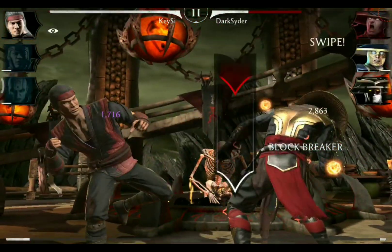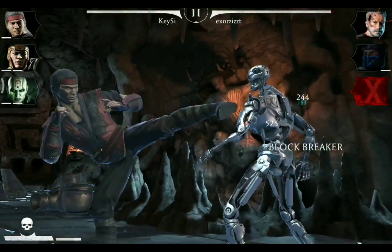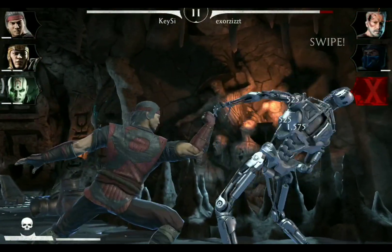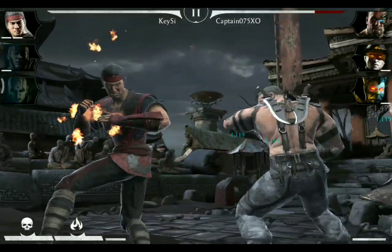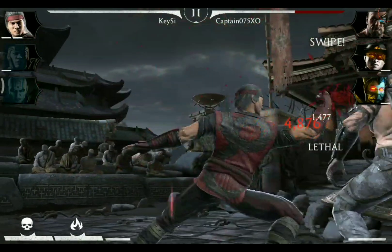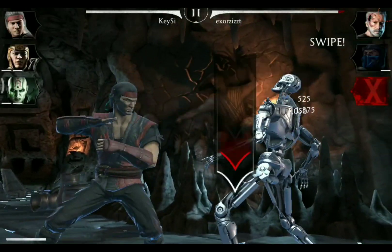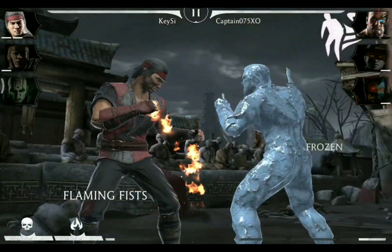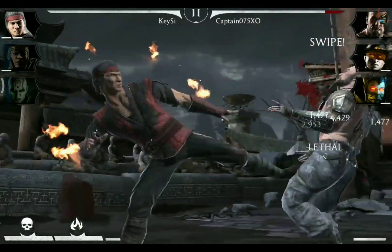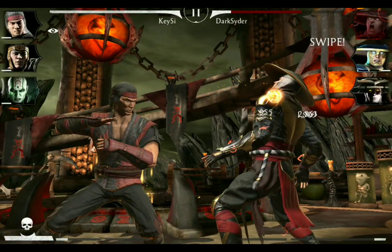Flaming Fist's Liu Kang has two kinds of combo enders. The first one consists of two kicks and a final punch, pushing the opponent slightly back, which makes it ideal for follow-up attacks. The second one looks very similar — it just consists of three kicks instead of the final punch at the end. Just as his other combo ender, it merely pushes the opponent back a little.